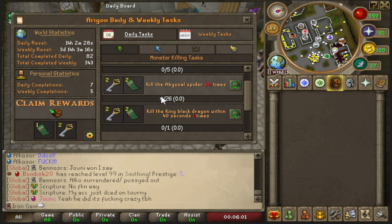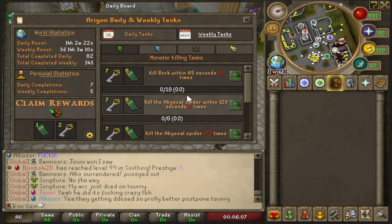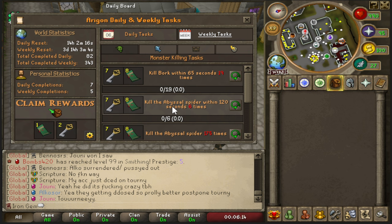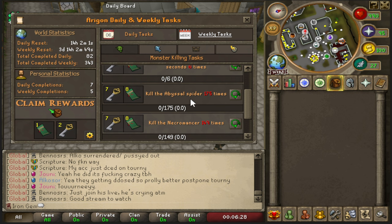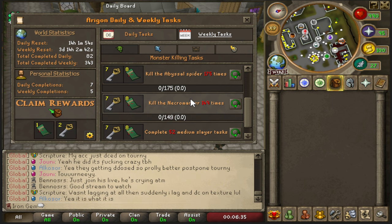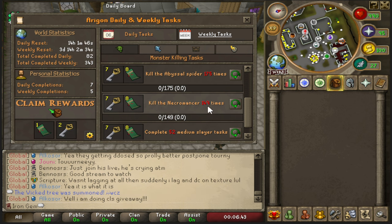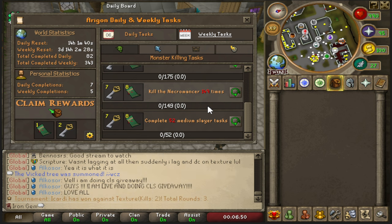We're on the hardcore iron man today, so we need to try to get our weekly and daily tasks done. Unfortunately I didn't get a great draw — the only weekly PVM tasks I have any chance at are killing Bork within 65 seconds and killing the Abyssal Spider within 120 seconds. Killing the Abyssal Spider 175 times will take way too long without pet perks, and I only have barrows with an Amulet of the Damned.